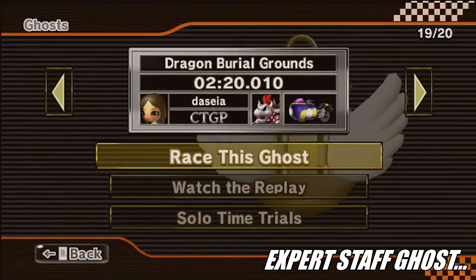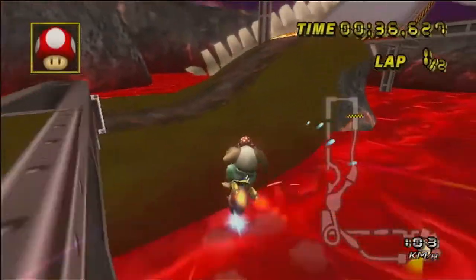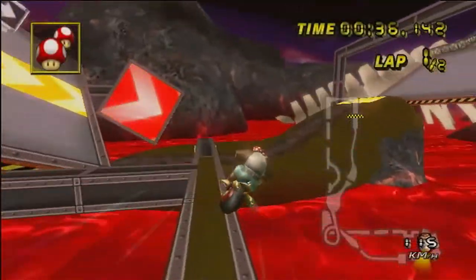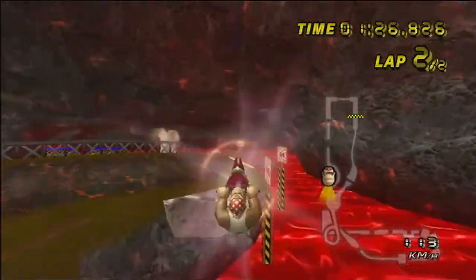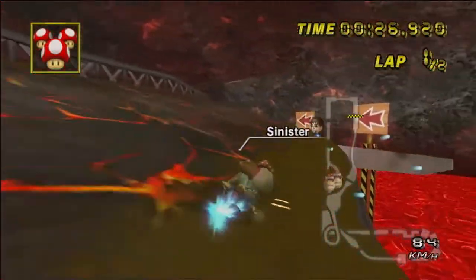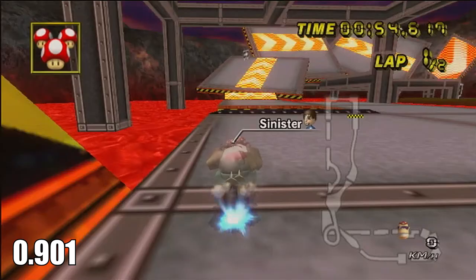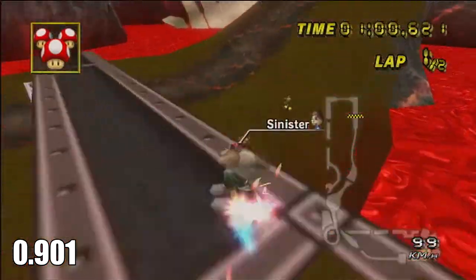Since this track has one of the toughest expert staff ghosts in the game, I figured I'll share some tips to beat it more easily. There are two shroom strats. The first one consists of taking the rail shortcut twice and the ramp shortcut once. The second one consists of doing the rail shortcut once, the ramp shortcut twice, and the shroomless rail once. On screen now is a comparison between the two shroom strategies. The ramp cut saves around 900 milliseconds, whereas doing the rail cut with the shroom saves around 700 milliseconds over doing it shroomless. Therefore, doing the rail cut shroomless and being able to do the ramp cut twice saves around 200 milliseconds. So if you are consistent with the shroomless rail, I recommend doing it.